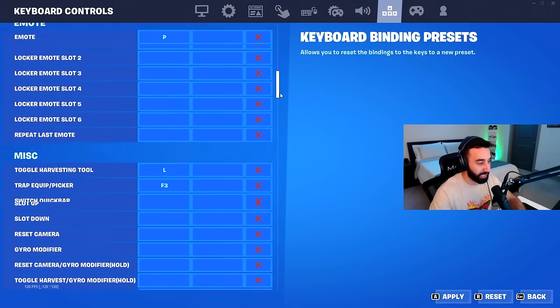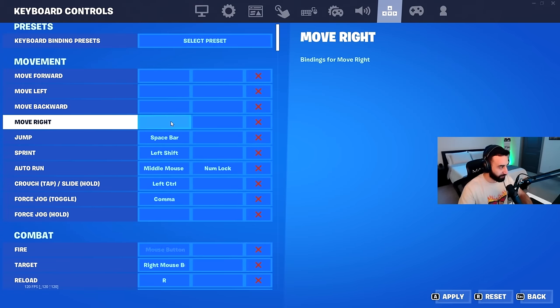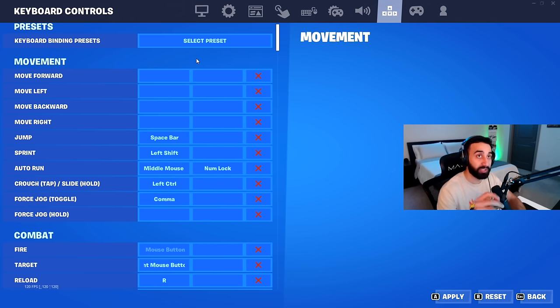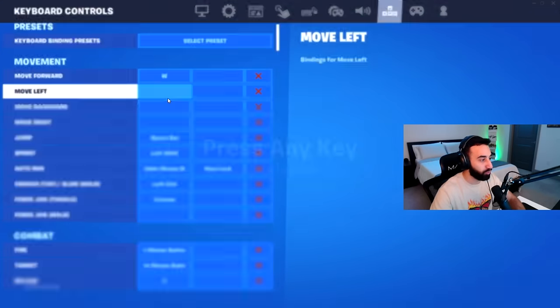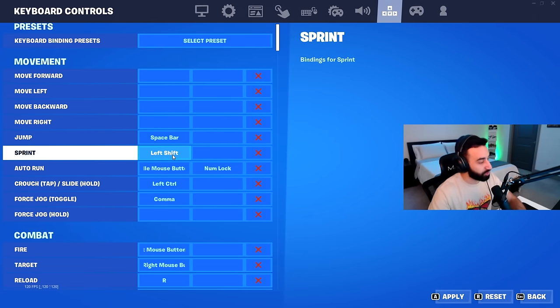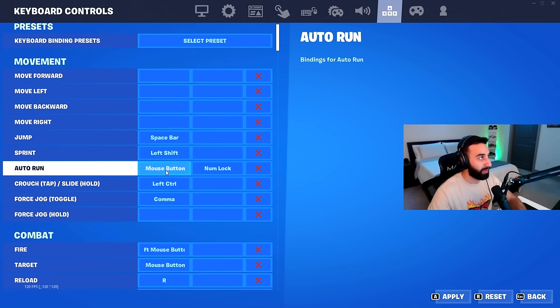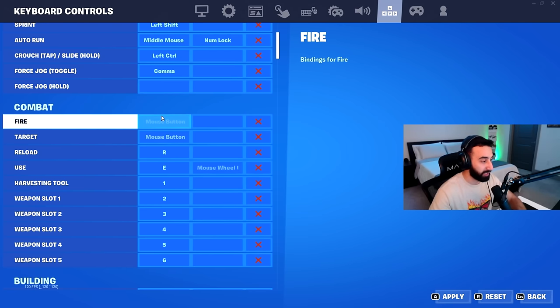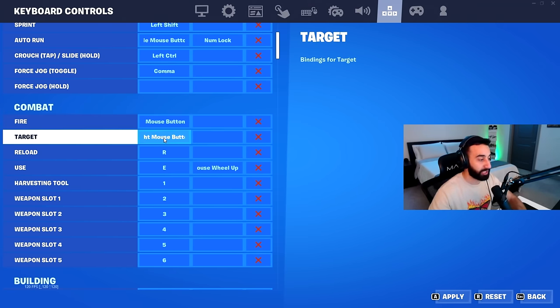Now for keybinds — this is going to be a lot, so get ready. My movement keys forward, left, back, and right are currently unbound because I use a third-party double movement program; when I switch to in-game double movement I'll bind them to W, A, S, D. Jump is space bar, sprint is left shift, auto run is middle mouse. Crouch and slide are on left control. Fire is left mouse button, targeting (aiming down sights) is right mouse button, and reload is R.